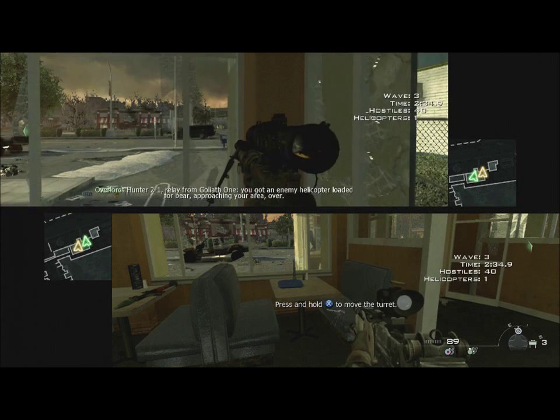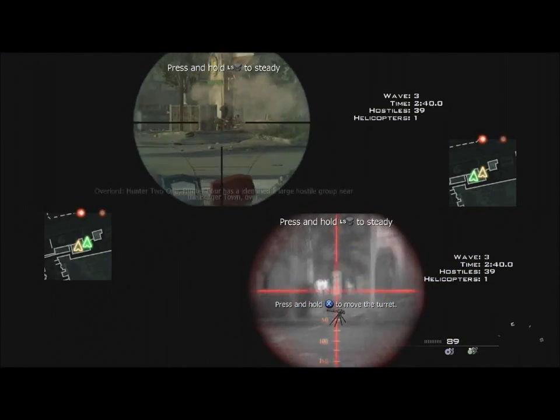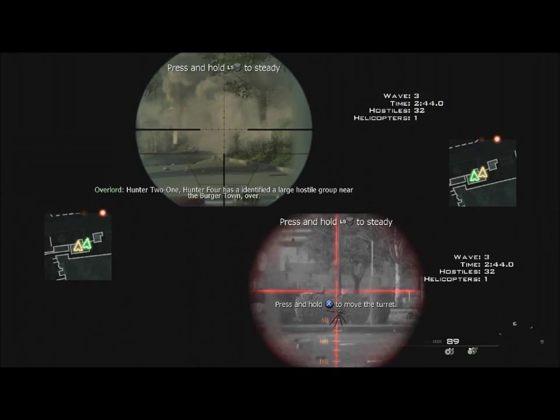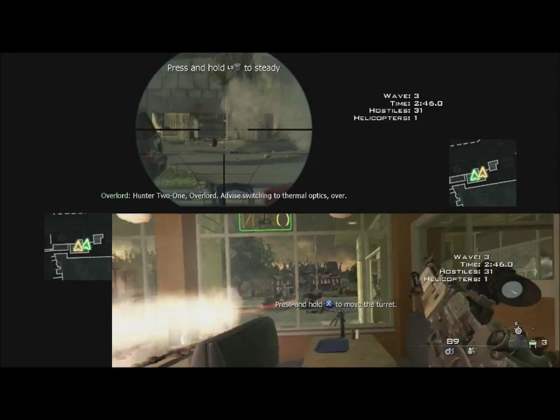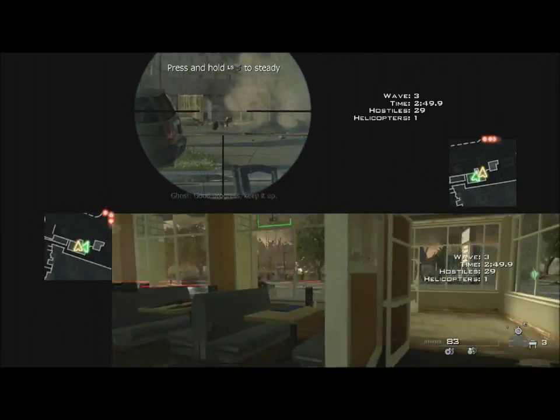Hunter 2-1, relay from Goliath-1, you've got an enemy helicopter loaded from there approaching your area, over. Hunter 2-1, Hunter 4 has identified a large hostile group near the murder town, over. Hunter 2-1, Overlord, advise switching to thermal optics, over. The progress picked it up.